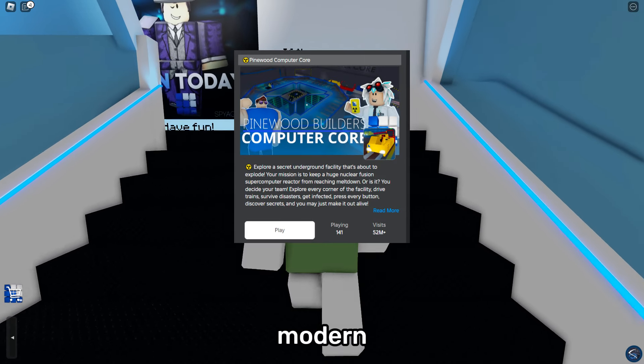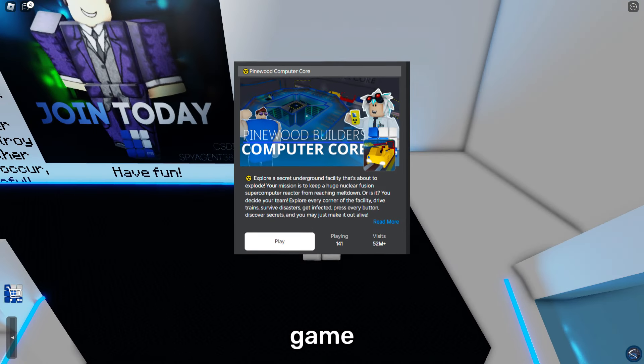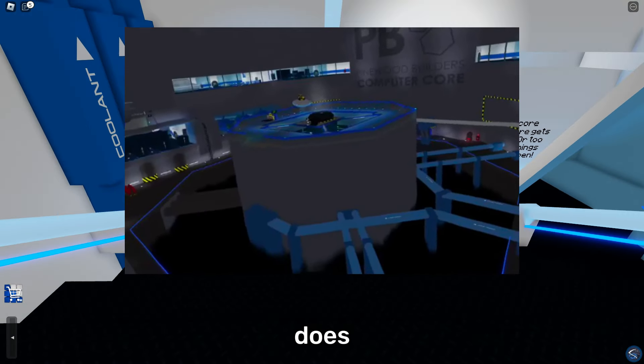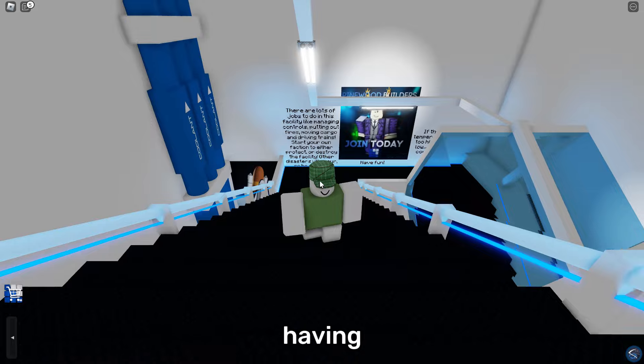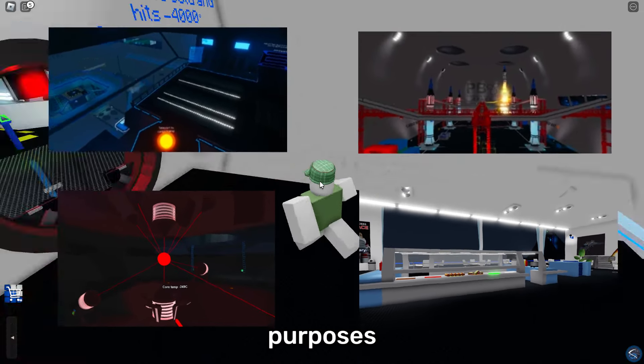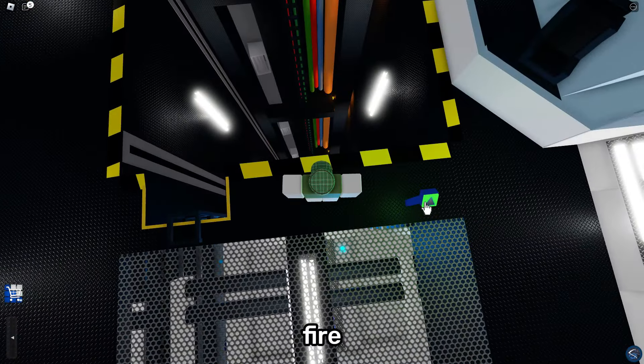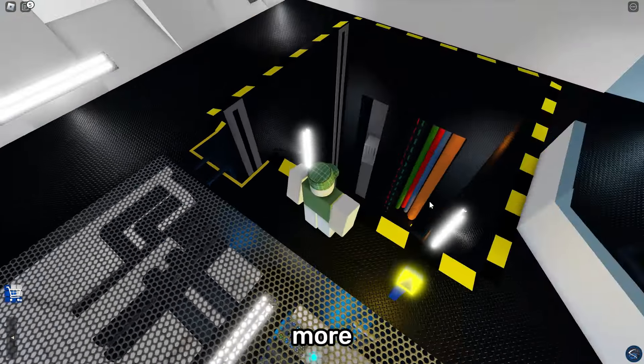Pinewood Computer Core is a modern futuristic facility roleplay game. In this game, you explore the facility and do things that a researcher normally does. The facility is huge, having multiple rooms with different purposes. There are also different types of jobs in this game such as security, medical team, fire team, hazmat team, and more.